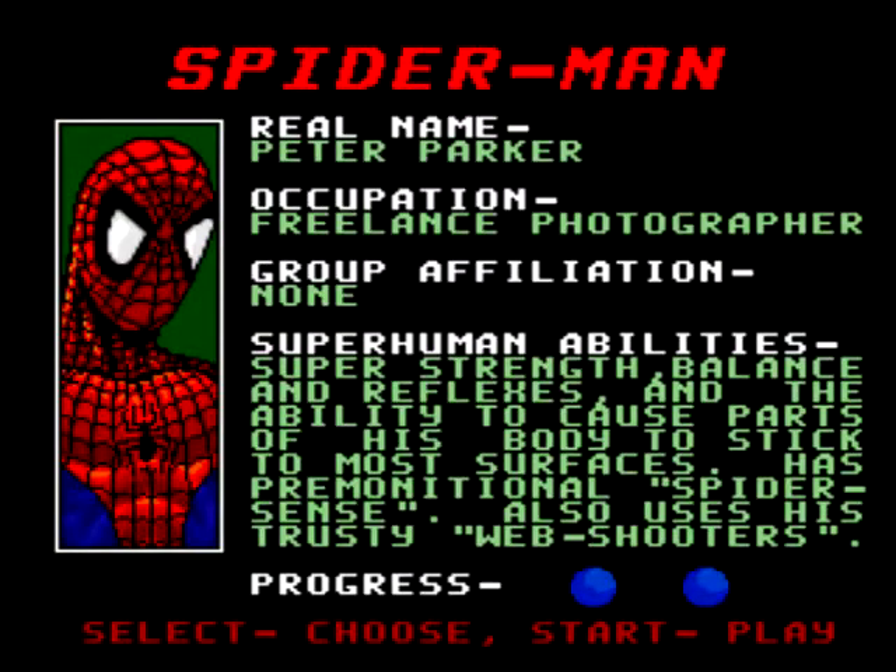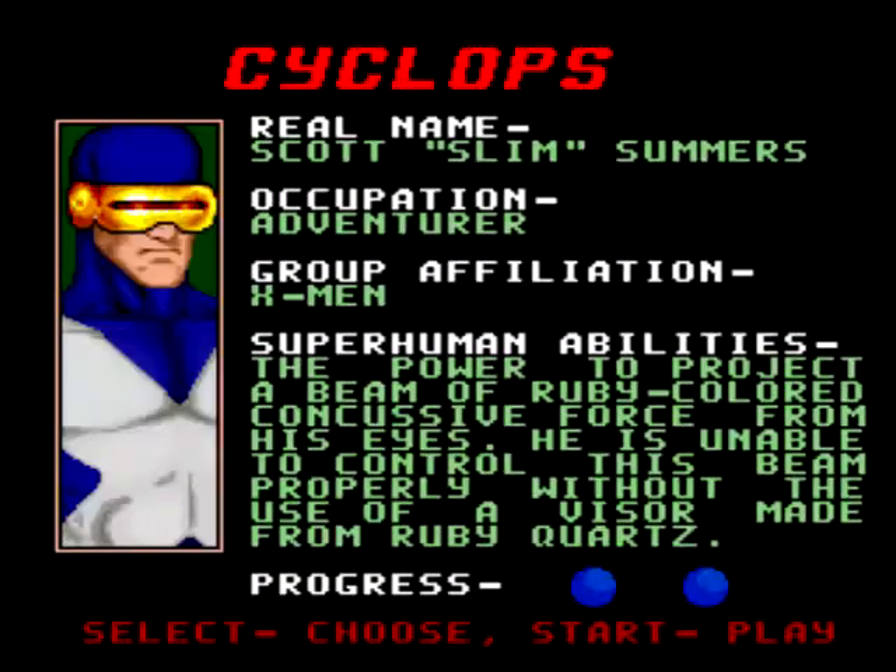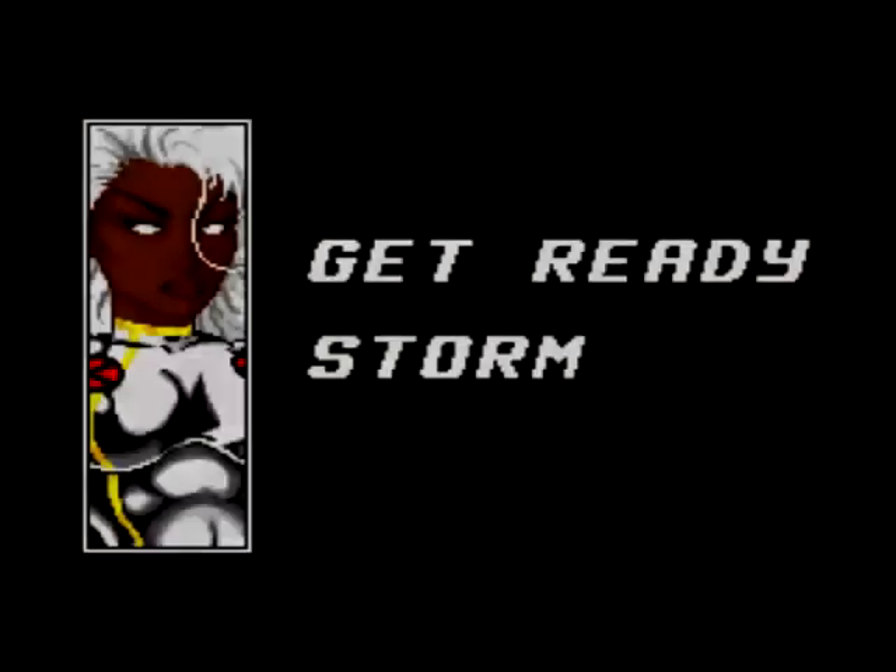Okay, now finally I can move on from this. Why do you have to do this every time you start the game? So after the first level, you now have access to the other characters. Since women are inferior, I'll try Storm's level first.